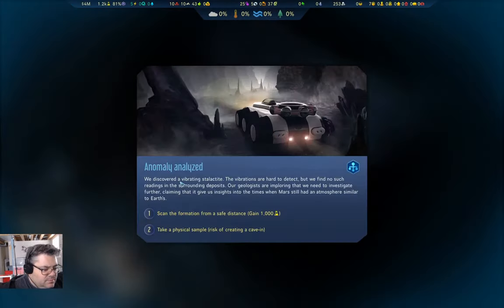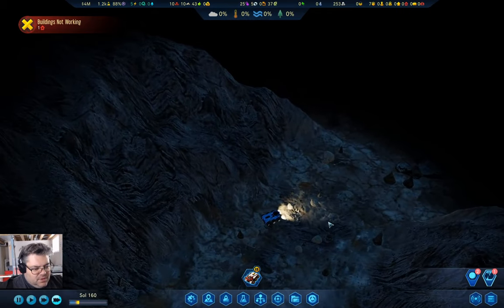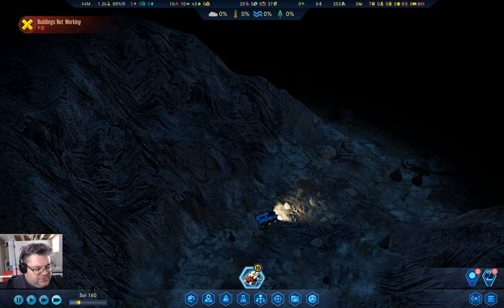What's down here? Anomaly — view message. We discovered a vibrating stalactite. Vibrations are hard to detect, but we find no such readings in the surrounding deposits. Geologists are imploring that we need to investigate further, claiming it will give us insight into the times. Scan the formation from a safe distance or take a physical sample — risk creating cave-in. Science is probably going to be useful here, so we'll do that. That gets us closer to moisture farming.